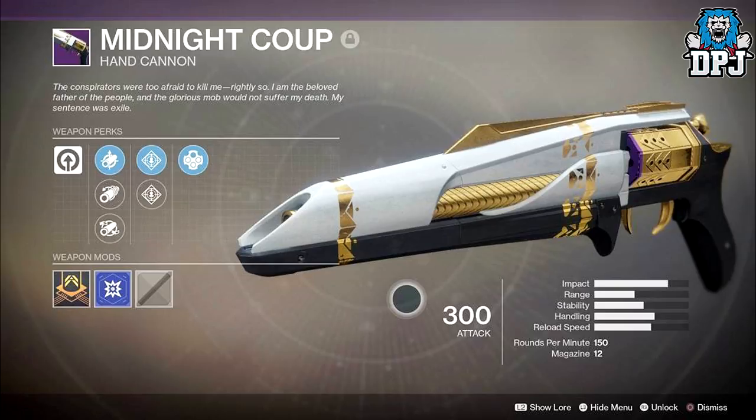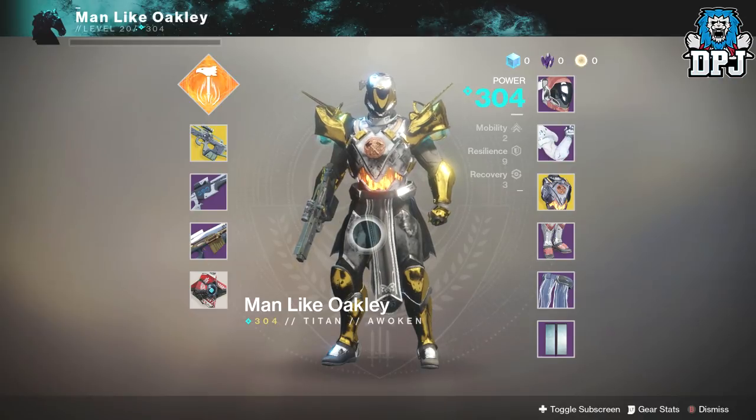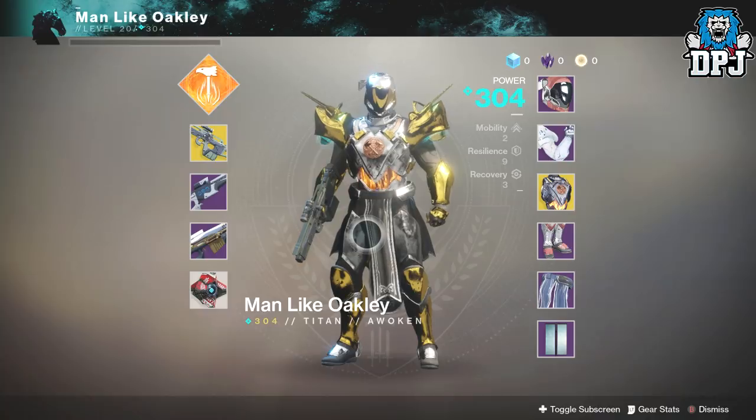This hand cannon is called the Midnight Coup — an actual weapon Luke Smith mentioned on Twitter ages back. It looks incredible. On screen now we have the sniper, which again looks absolutely epic. Thanks to Oakley for the footage — the sniper is called Alone as a God and it does look good.